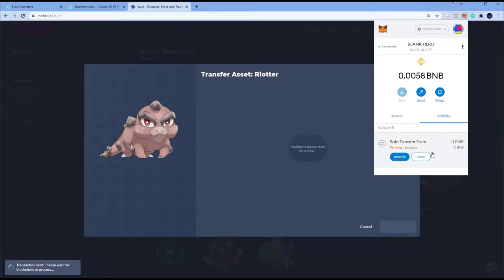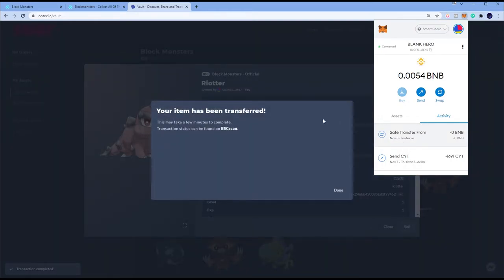There's going to be a notification that pops up requiring you to use some gas — about 20 to 40 cents. Hit Confirm. Once Confirm is hit, open up your MetaMask Activities and you'll see it's pending. On lutex.io it will say 'waiting response from MetaMask.' Just wait, make sure nothing happens. At the bottom it says 'Transaction is set, please wait for blockchain to process.' It's a waiting game.